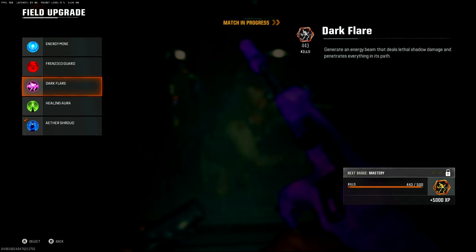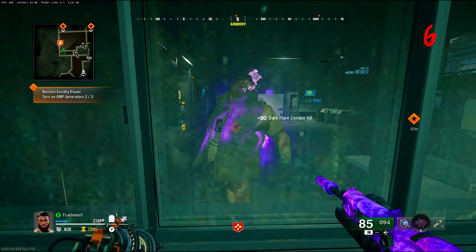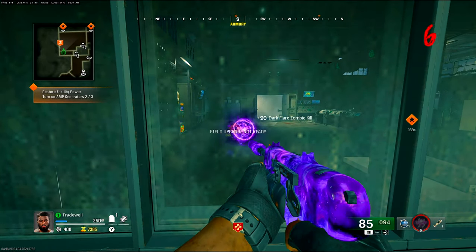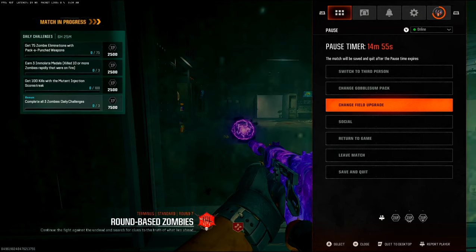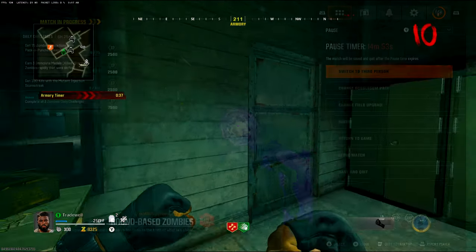So what you want to do is go to your Field Upgrades, choose Dark Flare, and use it. You can do this infinite amounts of times. Just keep pressing the Start button, go into Dark Flare, and you can just keep repeating the same process over and over.